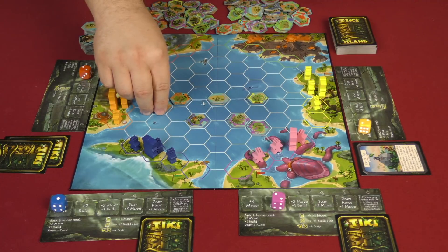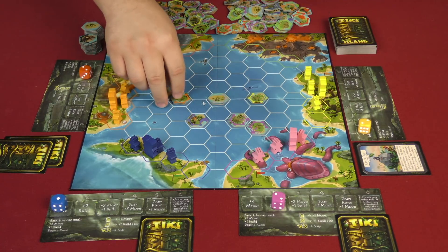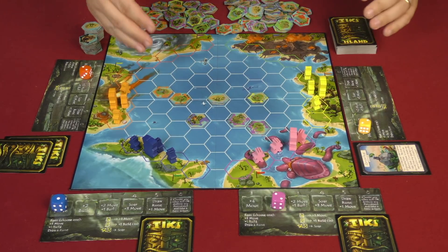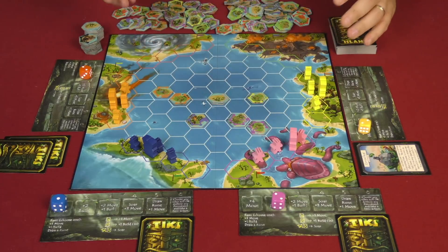Taking advantage of the plus two build, they place a couple of islands out. And that is the first round of play — as you can see, we're simply trying to create a land bridge across the open ocean area to get our villagers over to the other side.